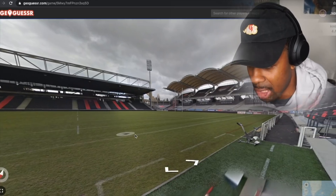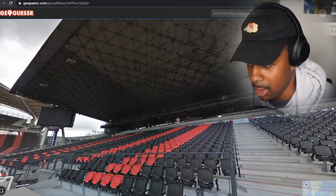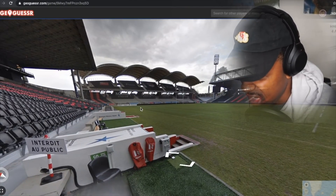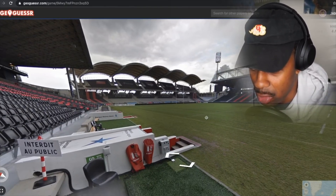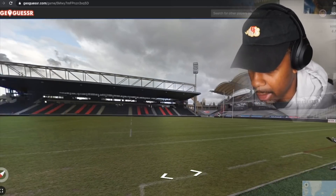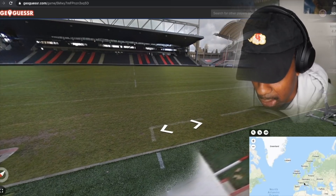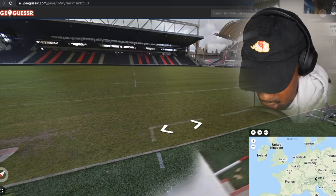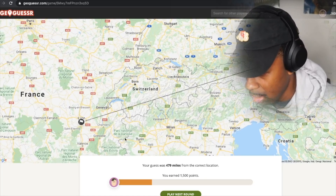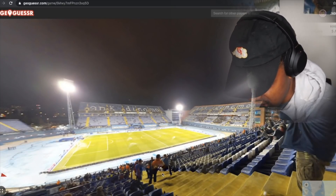Okay, this stadium looks nice — black and red. The stadium colors feel kind of subjective; they're not really based on the country. How can you tell which stadium is which? I need tips — drop them in the comments. I'm gonna go with Austria again. Red and black — come on, how could it not be Austria? Austria's got a team, don't they? Let's see. That was closer — this was France. Okay, alright.